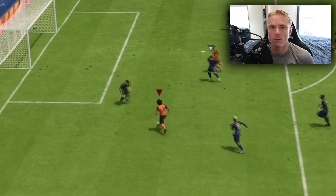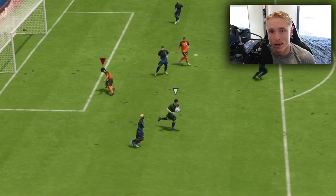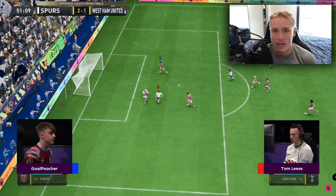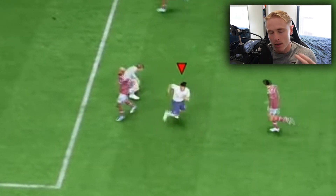When you set yourself and let go of sprint: number one, you minimise the chance of the keeper collecting the ball. Number two, it gives you an extra second to decide what you want to do in that split-second moment where you need to make a quick decision. Number three, as I said, it allows you to green time the shot a lot better.